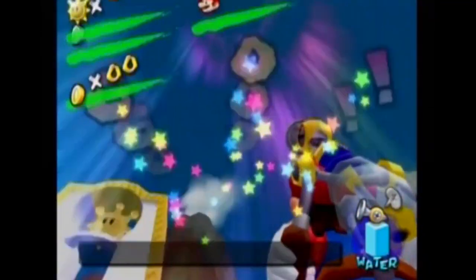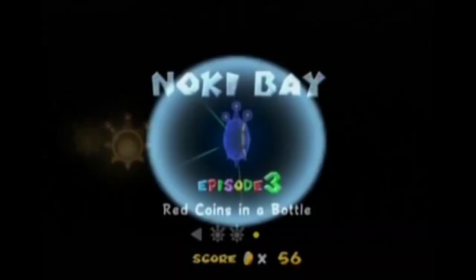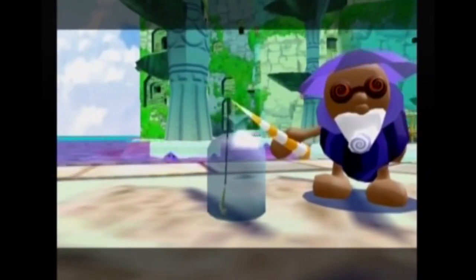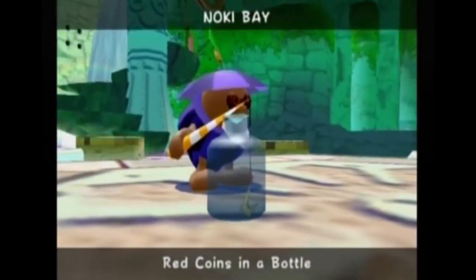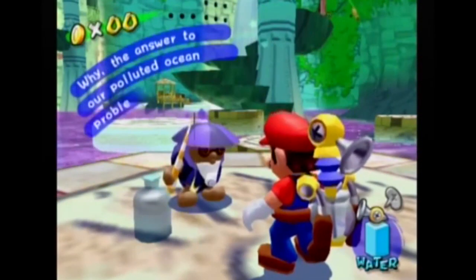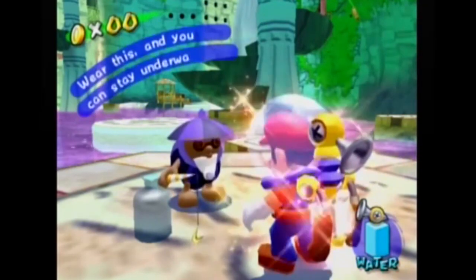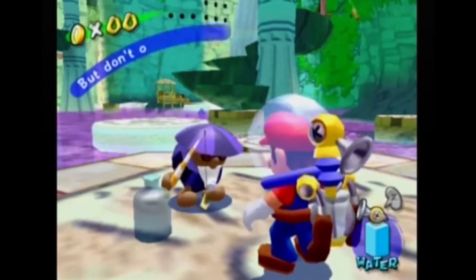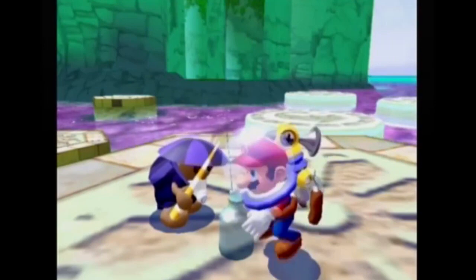Enough complaining. Let's go back. Red coins in a bottle — so this is a bottle level. I think that was meant to be a reference to bottle episodes, which is a term used in television for episodes that really have nothing to do with the canon of the show. This one's cool though, because you get a scuba suit, and this game actually handles underwater levels pretty interestingly, which is good because the whole game is based on an island.